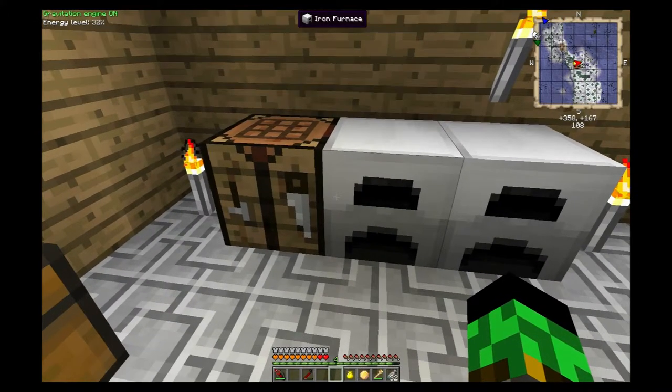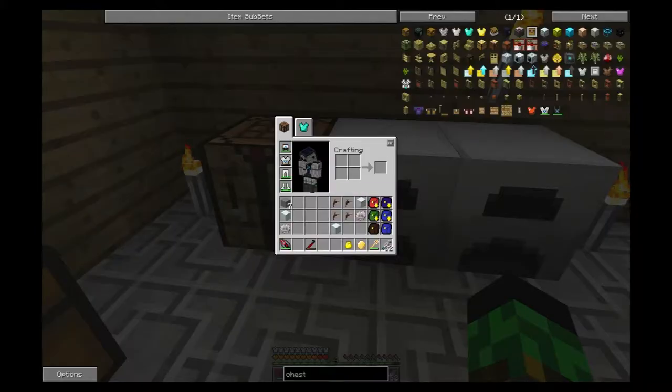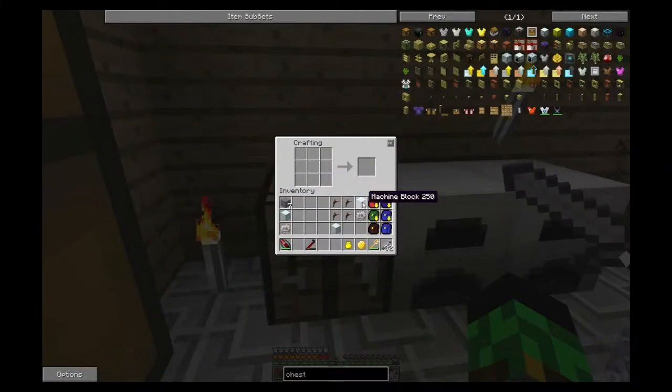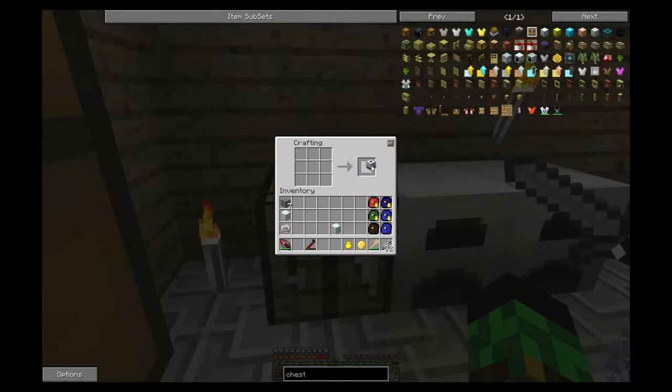Now let's do the extractor. We're going to grab a machine block and put it top dead center in slot two, put the electronic circuit right below that in the middle, and wrap both sides with tree taps. That's going to get you your automatic extractor. The extractor is going to be really good for your rubber - you end up going through so much of it, it's ridiculous.